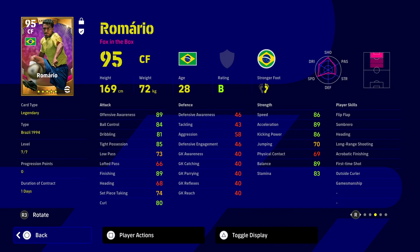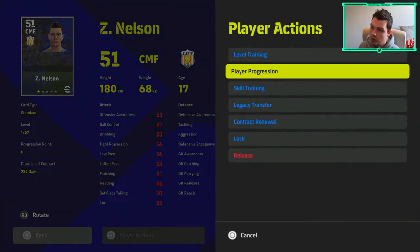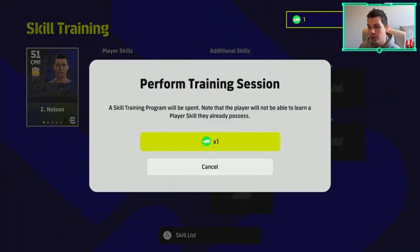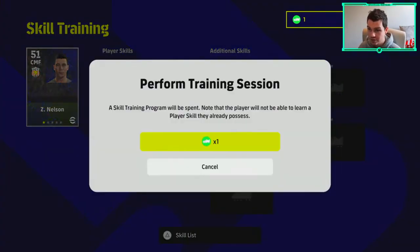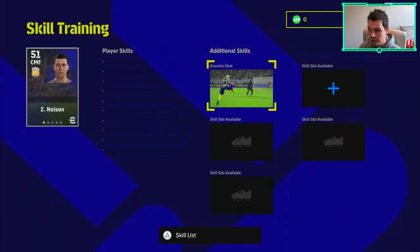A few people were asking me on stream to do this live, so this is a more in-depth walkthrough. What we can actually do with this cheap player is go into skill training and pick one — because he doesn't have any player skills, he's not going to get a duplicate. His additional skills are going to have no conflicts with existing player skills, so he is definitely going to get one of the skills. You get knuckle shot.